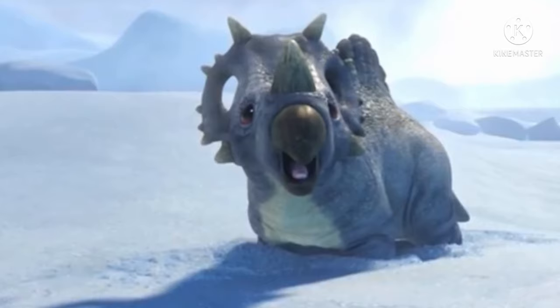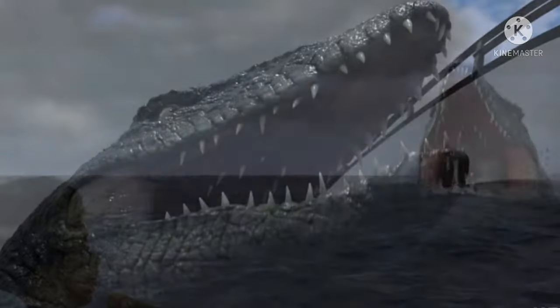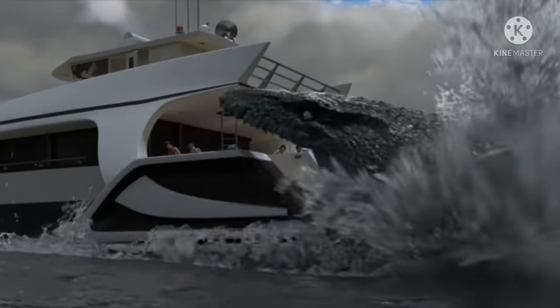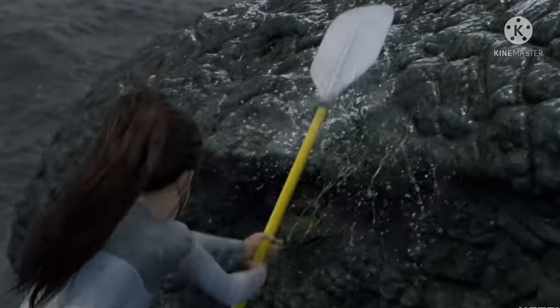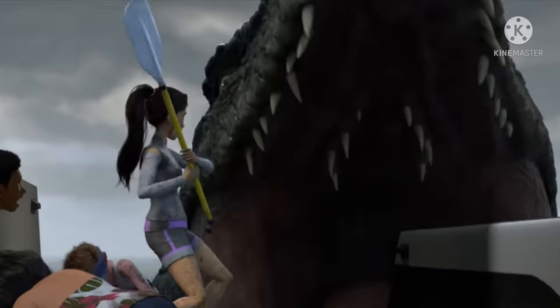Now let's get to the Mosasaurus clip, which I really did enjoy. It really calls back to Jaws for me, especially the way the Mosasaurus goes onto the boat and literally starts to lean it towards the sea. It does have one ridiculous scene where Yaz thinks it's a good idea to try and whack the Mosasaurus in the face with a paddle — what did she think that was going to do? After she does it, the Mosasaurus literally screams right at them and they all run far away from it.